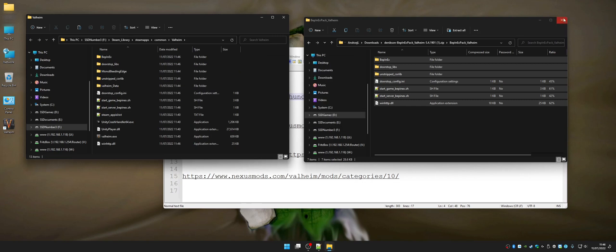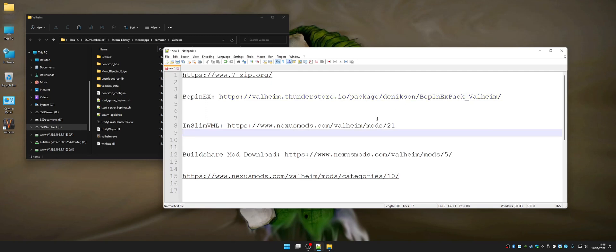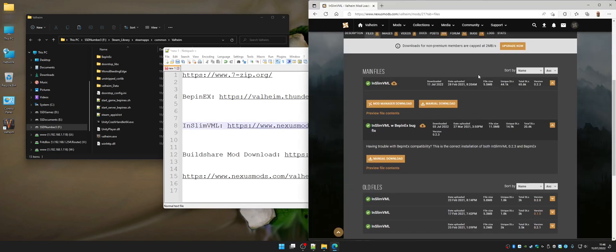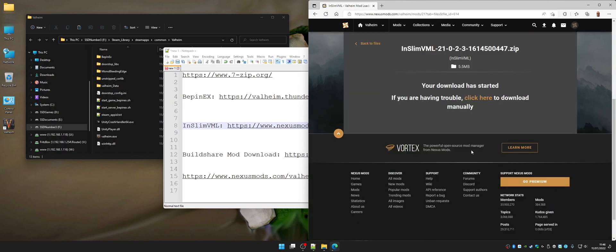Now this is done. We're going to close the BepInEx window on the right and visit the InSlim mod website. You're going to click on manual and scroll down. As you can see, there are two files in here: InSlim VML and InSlim VML BepInEx bug fix. We don't want the bug fix. We go to InSlim VML manual download, slow download. You have to have an account on Nexus Mods website before you can download the mods, so create one. InSlim VML got downloaded.